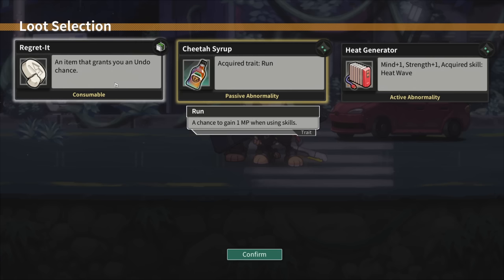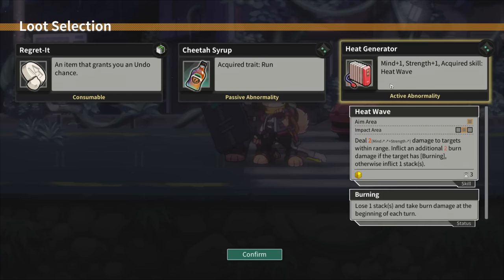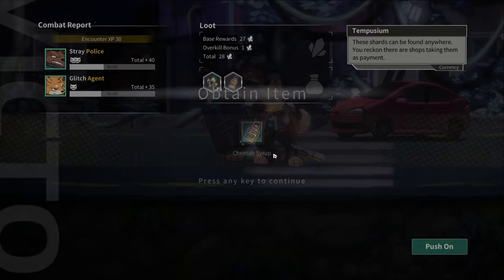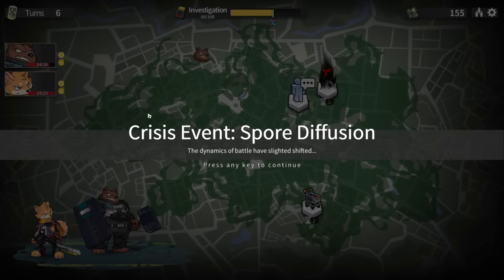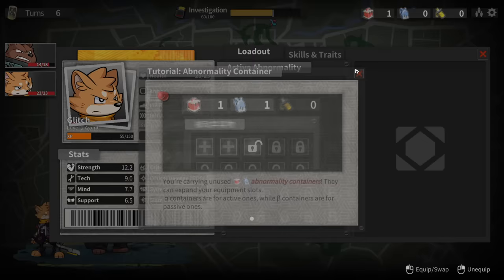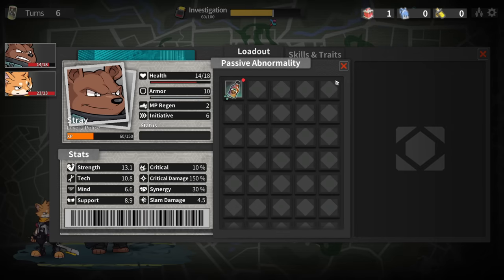A chance to gain a movement point when you use skills - grants an extra chance. Mind and strength up. Get Heat Wave - deal two damage to targets within range, with additional burn damage if they have burning. This sounds nice. Cheetah Syrup - carrying unused abnormality containers that expand your equipment slots. As far as movement goes, it feels more important for you since you have ways to generate more armor.